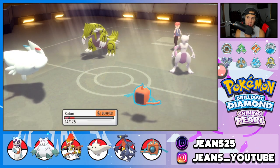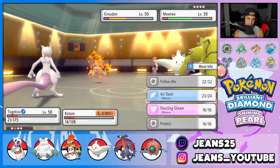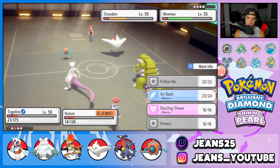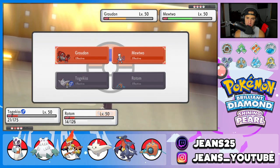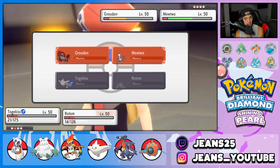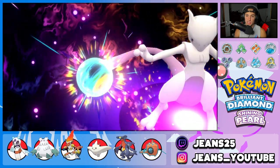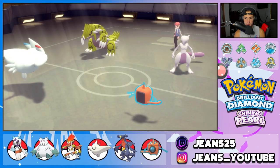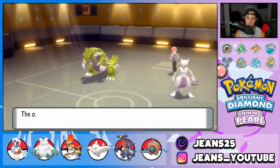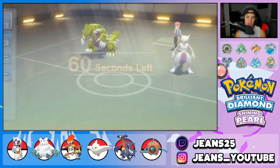He goes for a side strike and takes out Togekiss. That's fine — Rotom gets one more turn. Thunderbolt comes out but no paralysis. Rotom drops out. I bring in Infernape and Garchomp. Fake Out might be able to take out Mewtwo. I go for Fake Out on Mewtwo and Dragon Claw into Groudon — I need to get rid of Groudon. Fake Out picks up the KO on Mewtwo, but Groudon flinches my Dragon Claw and takes out Garchomp.